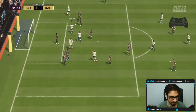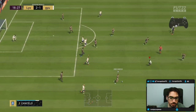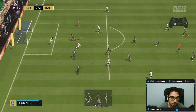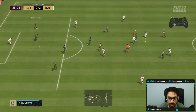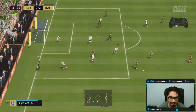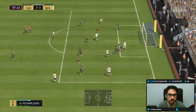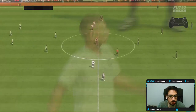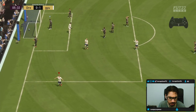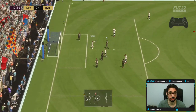We'll take that cross — we'll take it every day. The dribbling was a little weird there but I was trying to go backwards. First-time strike on the five-star weak foot — we'll take that! Well positioned for the first-time strike. Great finish on the five-star weak foot too — he gave me the ball and I just tried to green-time the shot.